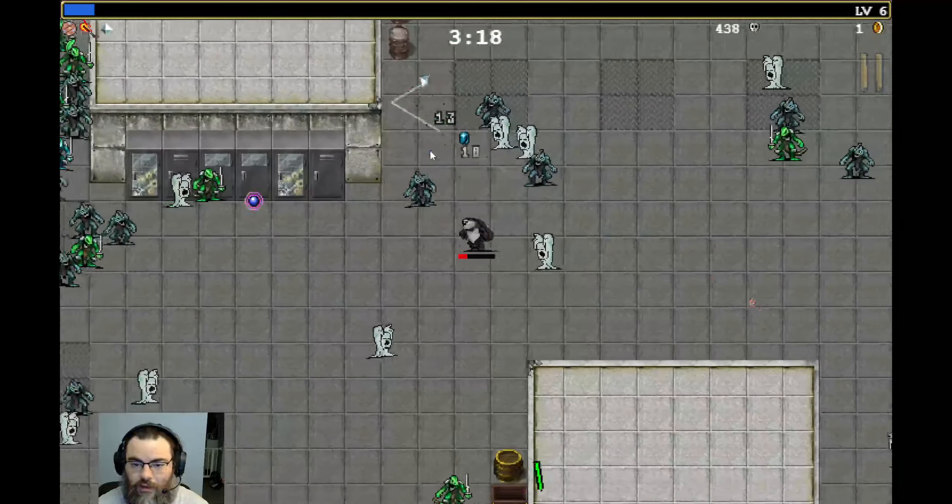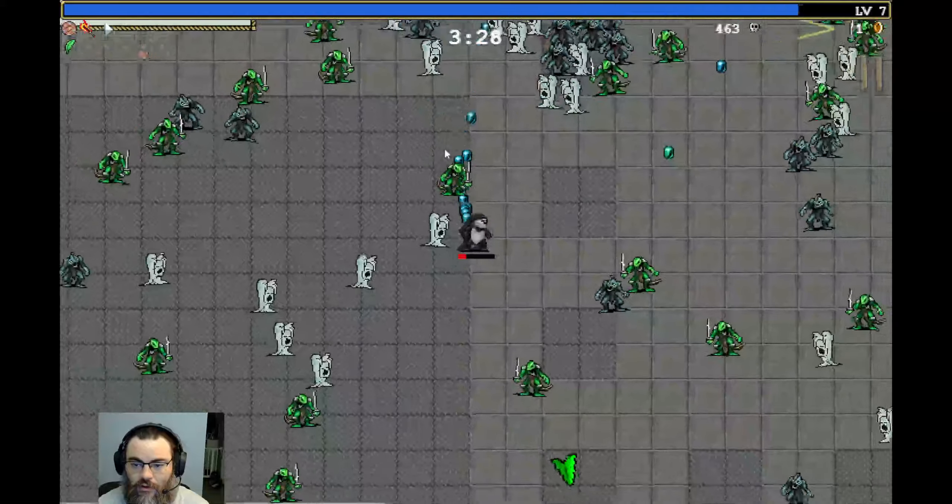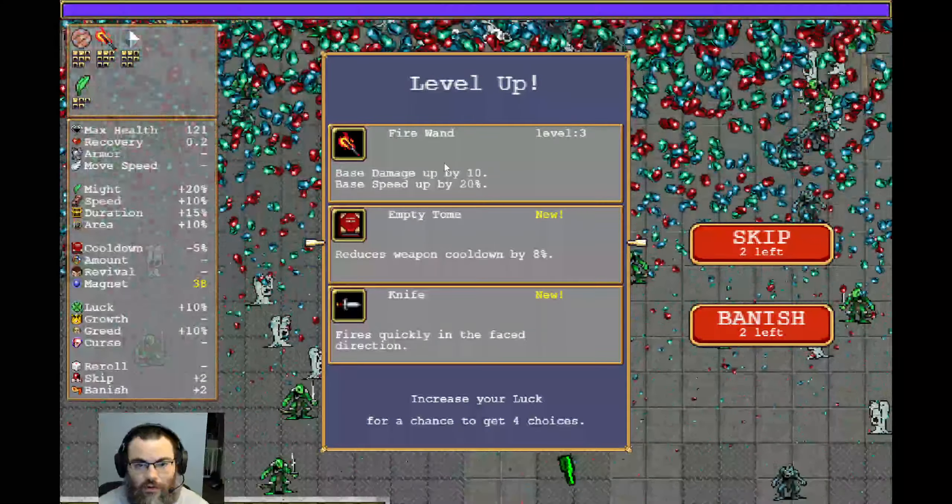That magnet thing will really help us out. Take Fire Wand again. Empty Tome is really good because it just makes us fire more often — I think I'll go with Empty Tome. We're gonna level up again, nice. Ooh, 50% chance to explode — I'll go with that, give it a shot.